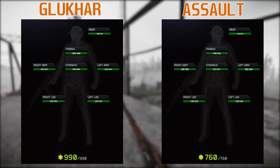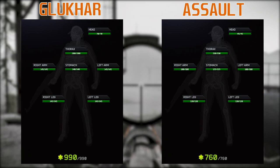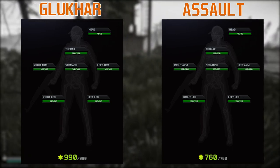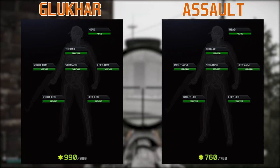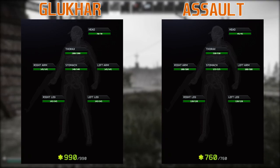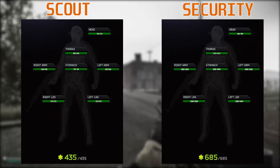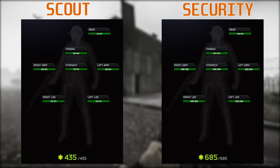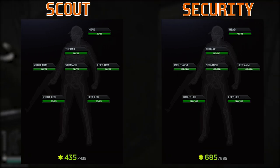Gluhar spawns with up to six goons, so you could be fighting seven people. All of them can be different variations — if you've put a bullet in one and he dropped, then put a bullet in the next and he didn't, it's because they're different classifications. Gluhar himself has around 990 health, and you want something with a lot of damage for his head, which has 70 points of health in the head slot alone, so you need something like an SVD round or an M1A round — 7.62x51 — to one-shot him in the head.